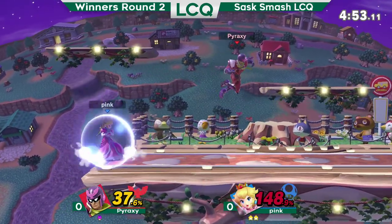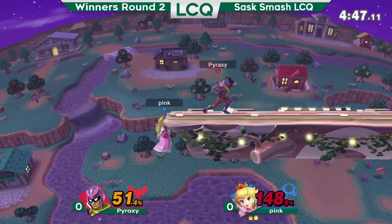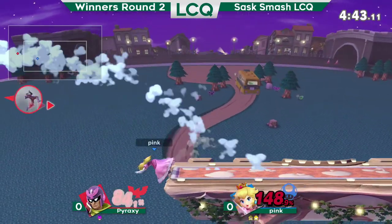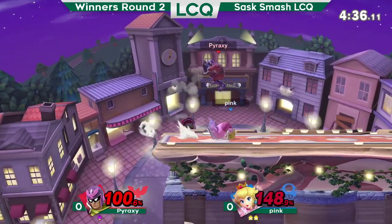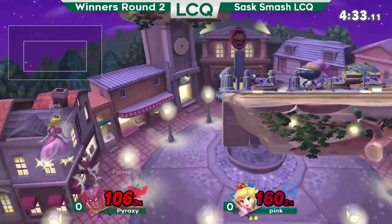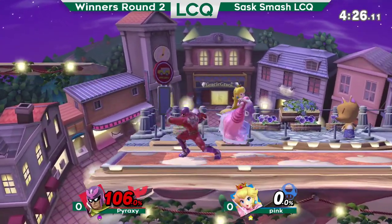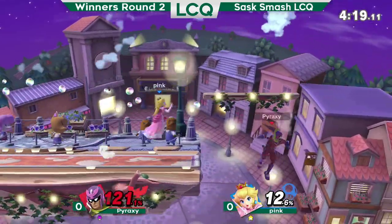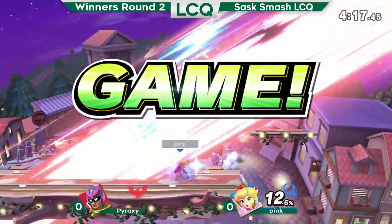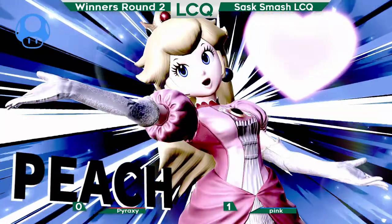Down tilt, F smash again. We're actually going for a charged F smash read — and this should be it. Yep. Pink goes for the side B, Pyraxy a little slow on that. Great up B from Pyraxy, takes Pink's stock. So he's not out of this. One big combo spells Pink's doom. Doc man doesn't have a lot of true combos, but he has some, he can catch people off guard. But Pink with the jump read with the forward air, taking that game only taking 12% on his last stock. Really turned that game around. Pink never really out of it.